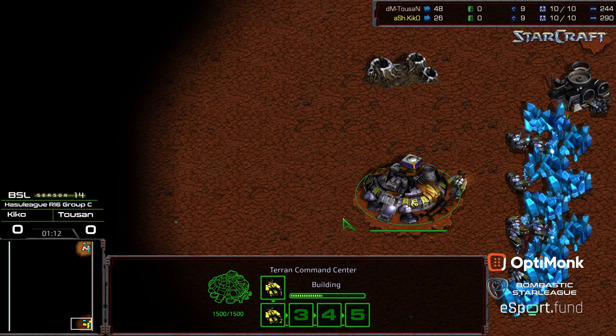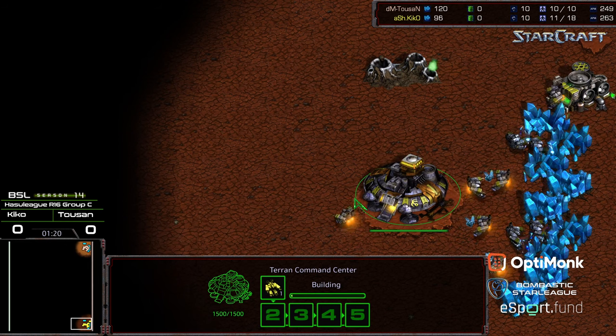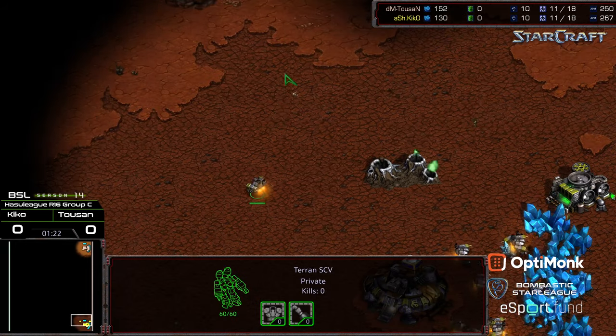So I think I'm going to give a slight edge to Toussaint over Kiko. But depending on what Kiko does — how solidly he scouts and how aggressive he gets — I can see him easily exiting to the round of eight.